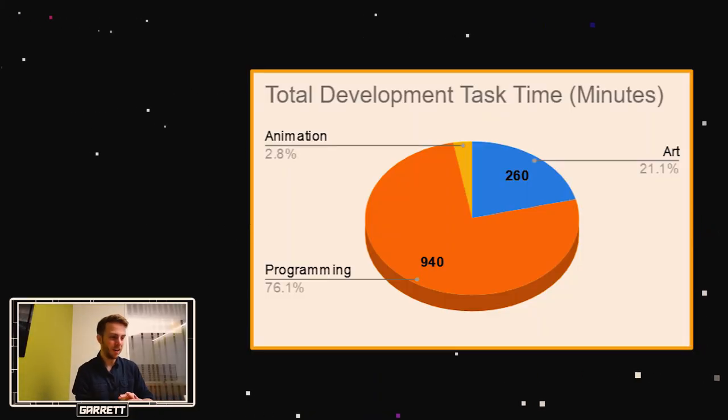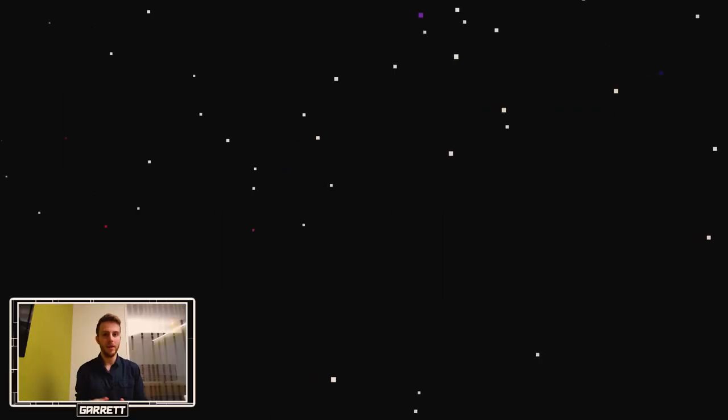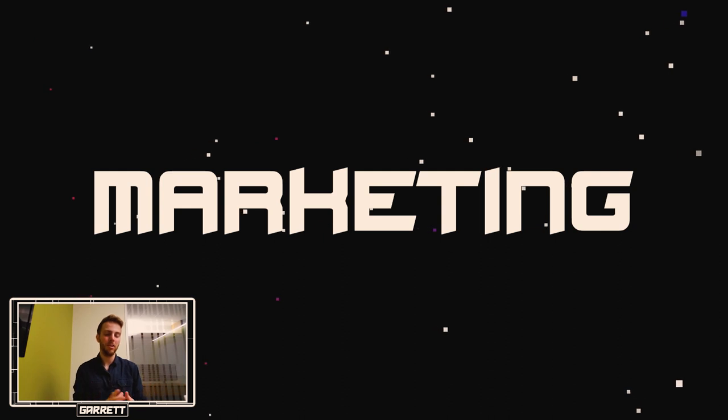Here's the development timeline so far: I've spent 260 minutes on art, 940 minutes on programming, and 35 minutes on animation. Here's also the development timeline for where the game is going in the upcoming months. For my next steps, I want to implement some actual functionality with the marketing mechanics.